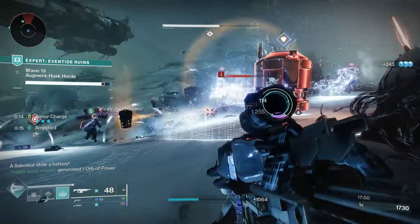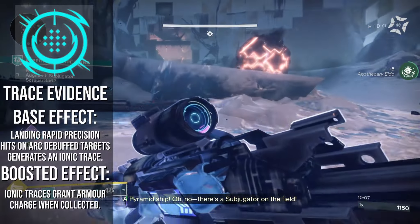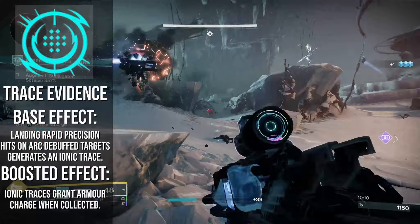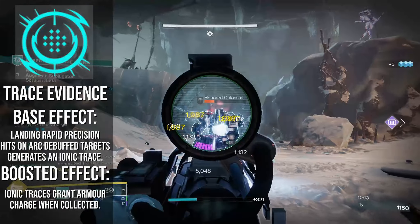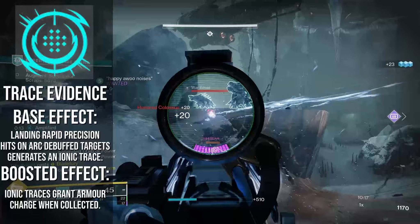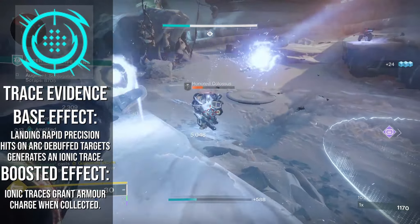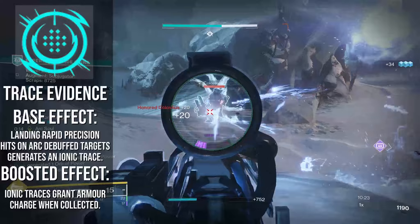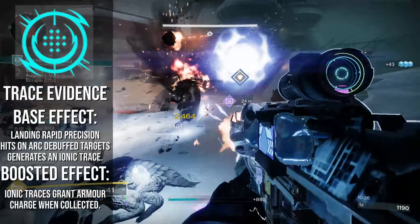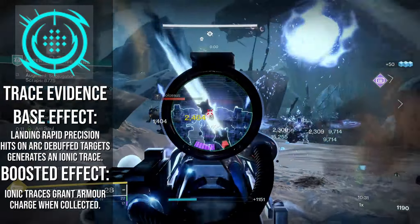The base effects of both of these are pretty good regardless. The first is Trace Evidence, which landing Rapid Precision hits on an Arc debuffed target, or defeating multiple Arc debuffed targets, will generate an Ionic Trace. The boosted effect is that Ionic Tracers collected will grant a stack of armour charge. This is one of many ways to spam generate Ionic Tracers. With Jolting Feedback providing an Arc debuff, this will always be active, and the Rapid Precision hit requirement is very low, requiring just two shots.